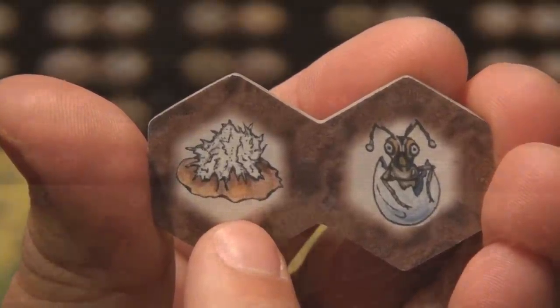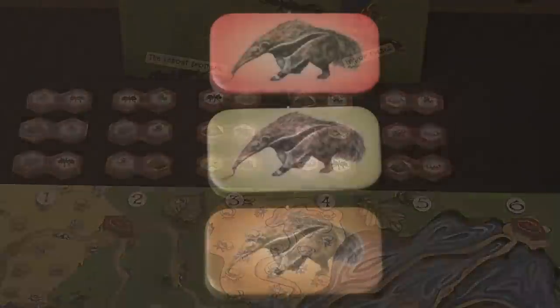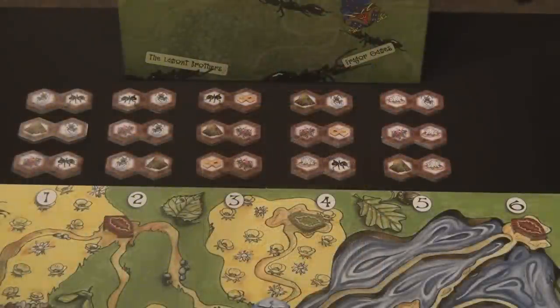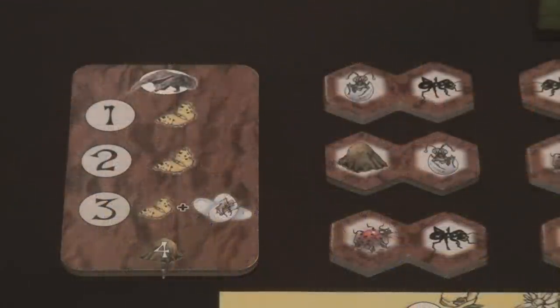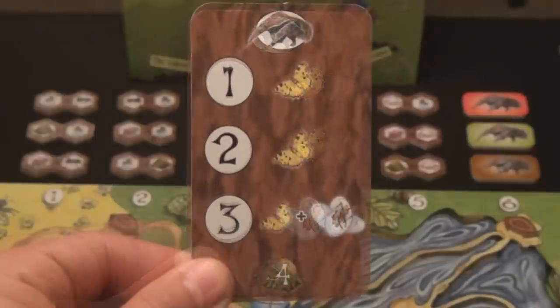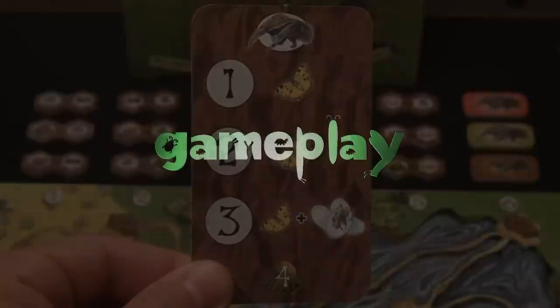Players fill columns 1 through 5 in order. Next, players randomly place 3 of the double-sided anteater tiles into the final column number 6. After all this is done, the double-sided anteater guide is placed to the left of the scout fields, depicting whether it's a 3 or 4-player game depending on which side is placed upwards. With setup complete, let's take a look at the gameplay.